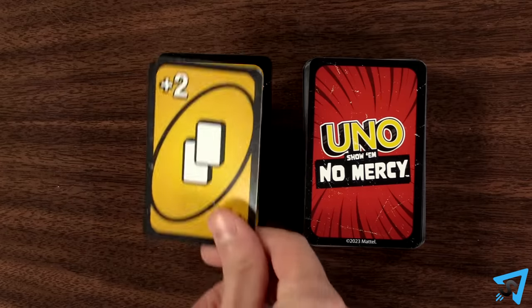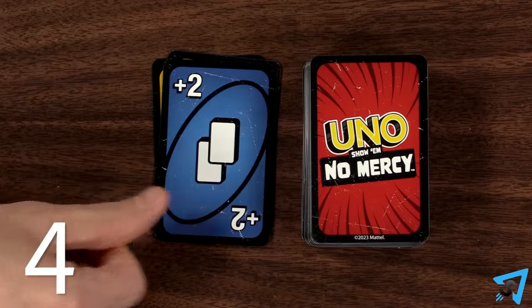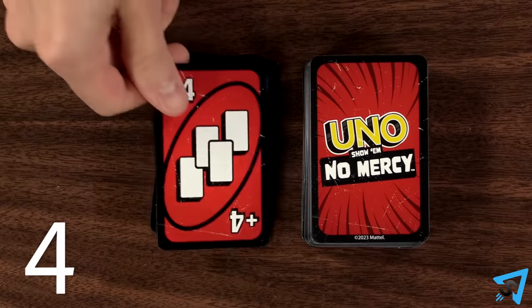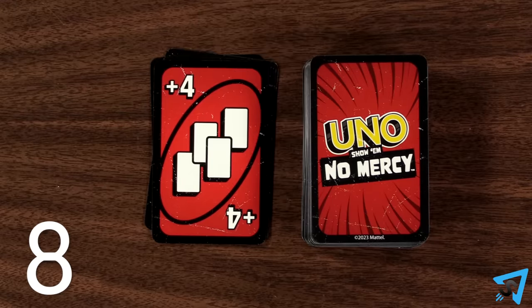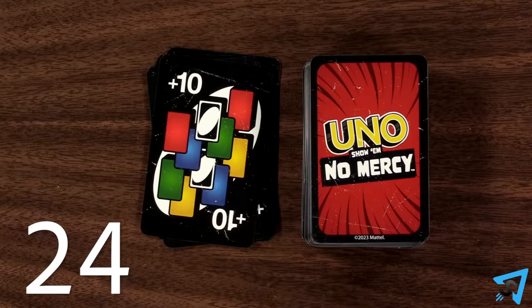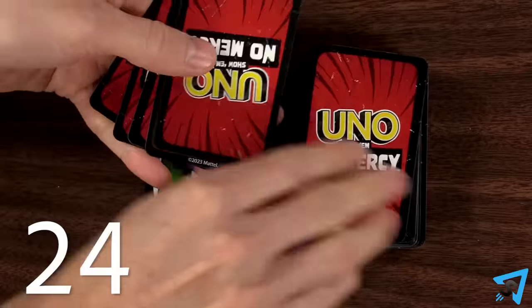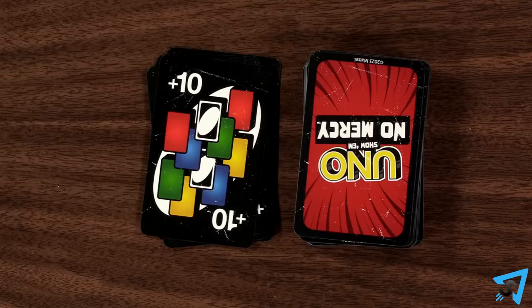You are allowed to stack draw cards by playing a draw card of equal or higher value than was just played. They do not need to match color or symbol. If you stack, then add that draw card's value to the running total and it passes to the next player. The first player unable to add to the stack draws the total stack value, then loses their turn.